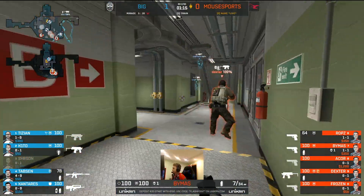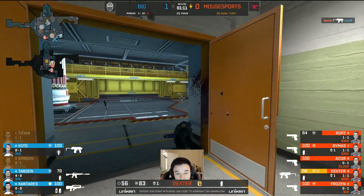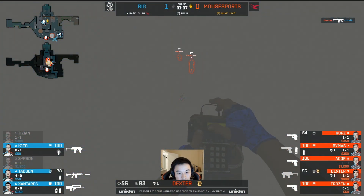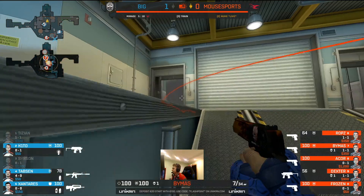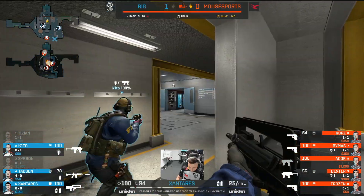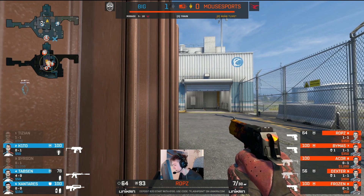That's a hole now that BIG have to try to patch up. There is a player down lower right now. Tizian will be challenged immediately, but Dexter is too quick with this MP9 and he has the CT gun equipped. He's not only going to find the bomb plant, but he's racked up some cash with that SMG. It doesn't look like there's really an opportunity for BIG at this point — most people are saving.